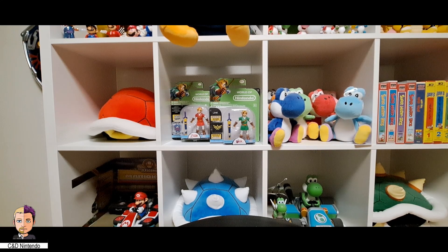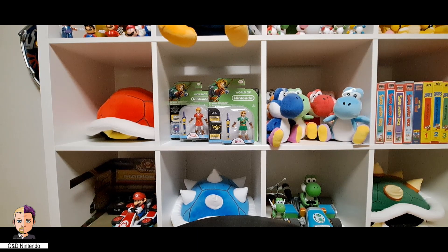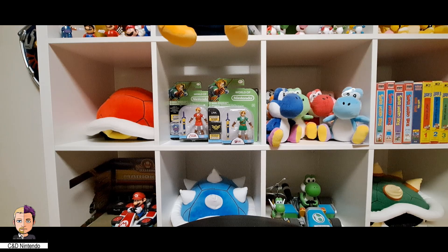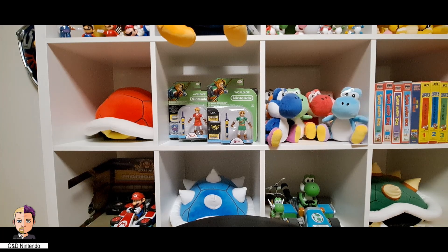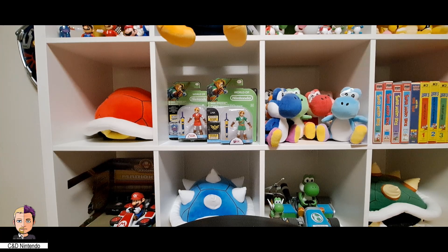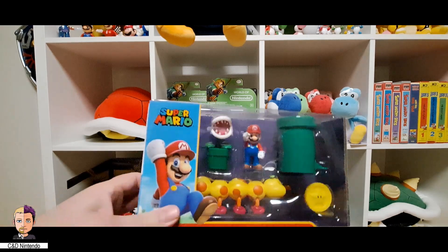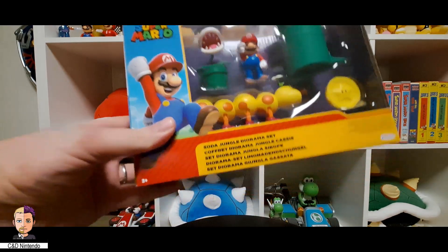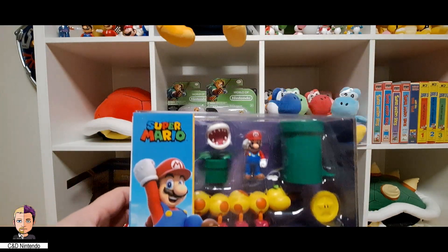Hello and welcome back to C&E Nintendo. Today we can finally scratch off the last playset from Jax Pacific — I am of course talking about the soda playset, which is a set I have been looking for for ages. I've been campaigning for it and messaging Jax's asking when we're getting this soda playset brand new, because it's the last set we really need to complete everything.